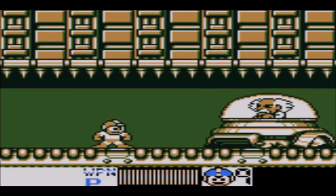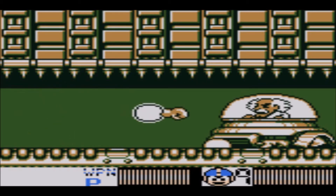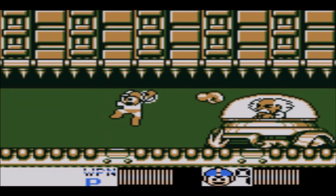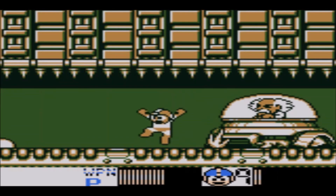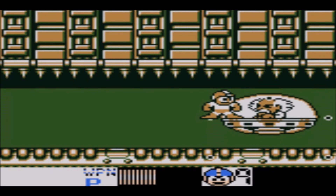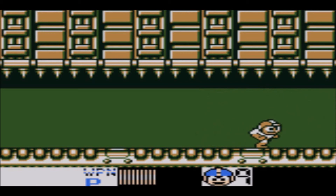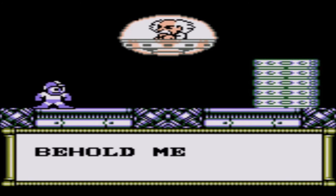Hello Dr. Wily again — I see you're up to no good again. I do know his weakness is Spark Chaser, but for now I'll do it the hard way using Mega Arm so it deals some damage. You have to be very careful of the ceiling because it contains spikes. And there goes Dr. Wily — I somehow stepped onto his dome and he got away. At least he doesn't do his begging for forgiveness routine this time.